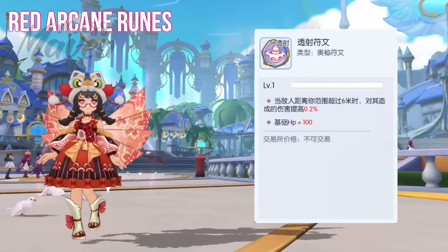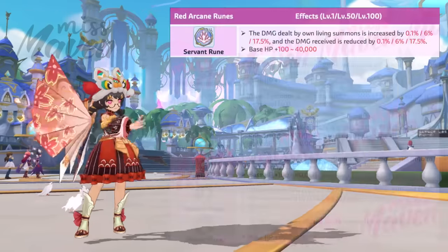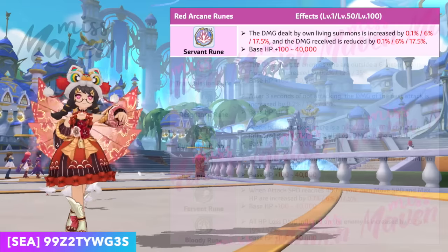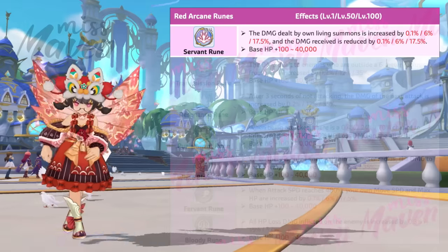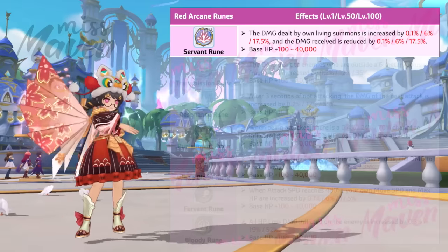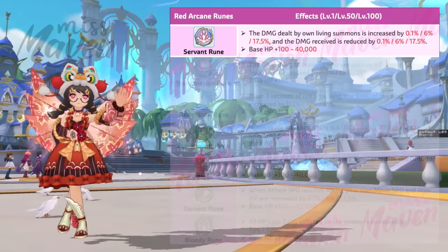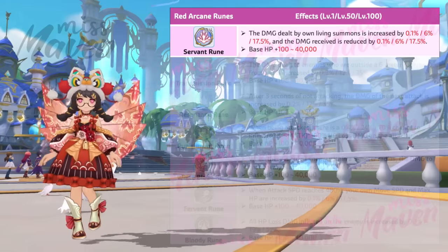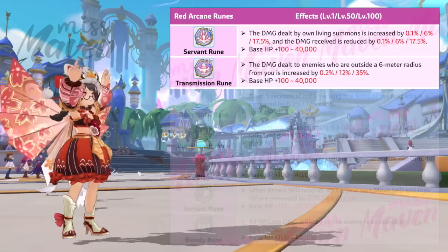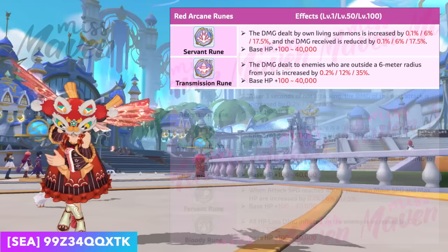Let's break down the unique attributes of each of the seven red-colored attack runes. First is the Servant rune, which enhances the damage output of your living summons while simultaneously reducing the damage they receive by up to 17.5%. This rune is a must for classes that have living summons like Begetter's Homunculi, Lightbringer's Pioneer, Ninja's Shadow Clones, and Phantom Dancer's Night Shadows.